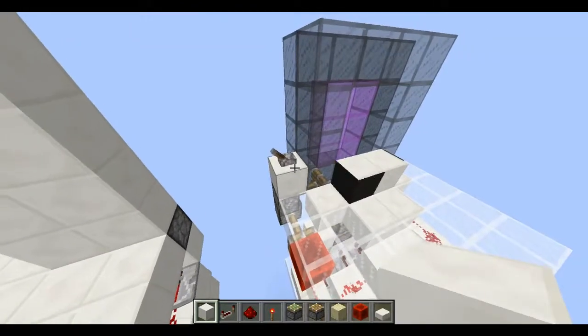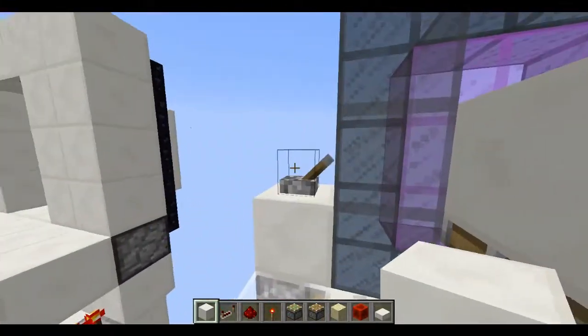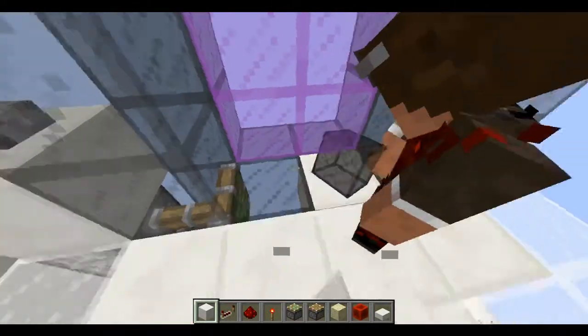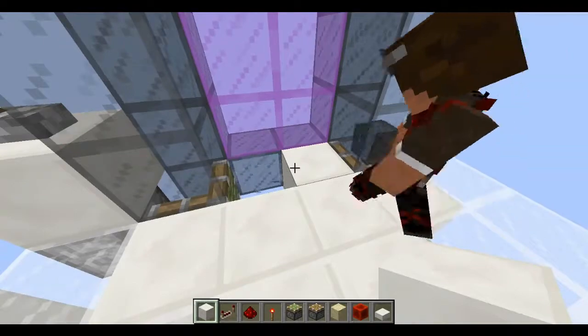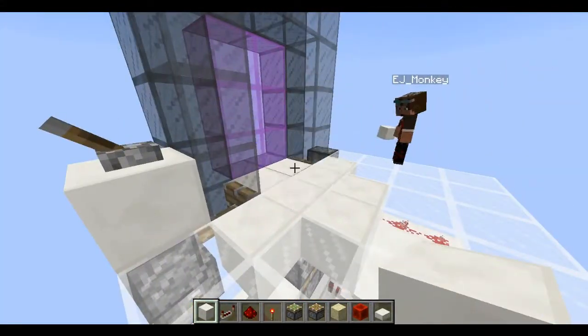Now, we're gonna go ahead and flick it on. You can see it resets, and then we're gonna exit it, and then it's back there. So, this is the entire floor. So this is your entire system built, and your portal trap is ready.